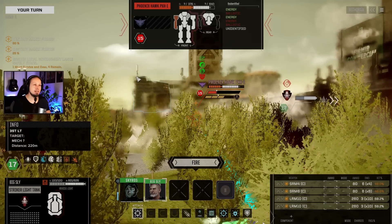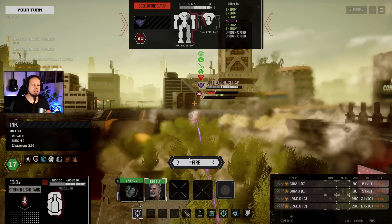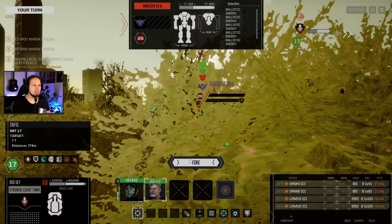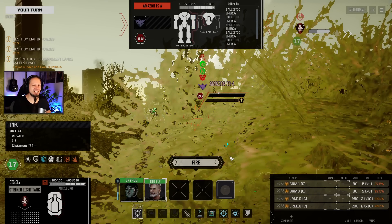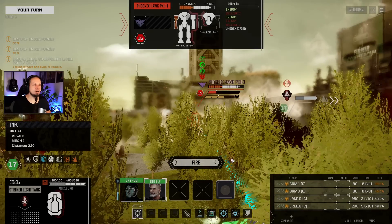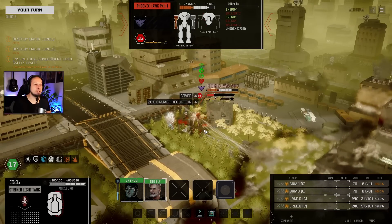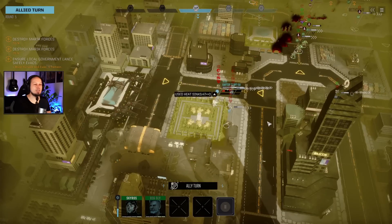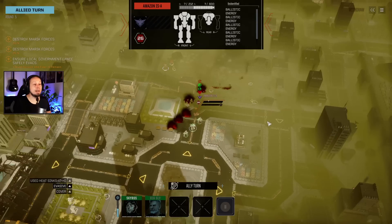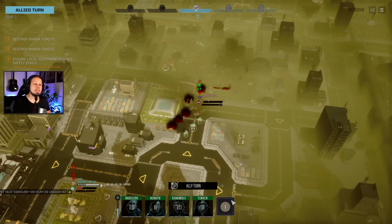The Phoenix Hawk is destabilized big time. There are so many targets, we just have to choose. That's a lot to do. I'm going to go in with somebody that has more pinpoint. I'm going to try to destabilize the Phoenix Hawk a bit more. We have our Gauss rifle right in front of these little guys - might be enough. We only need to get to Mr. Basilisk again.